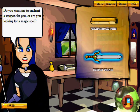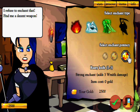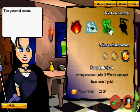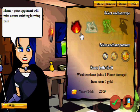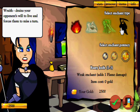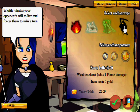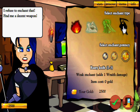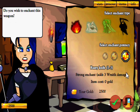At the magic shop: do you want me to enchant a weapon, or are you looking for a magic spell? You can enchant weapons to deal extra damage. We can get a rusty knife for free — quite good since we don't have a weapon yet. You can enchant with flame, frost, venom, or wraith. Wraith drains your opponent's will to live and forces them to miss a turn — probably the best one. Potency increases with your weapon or magic skill.